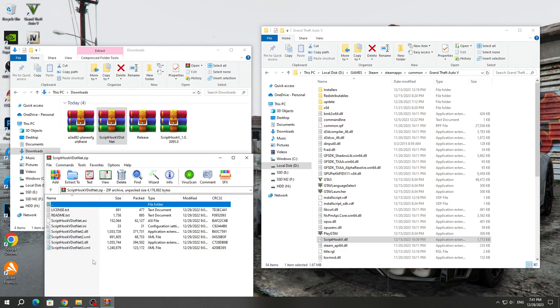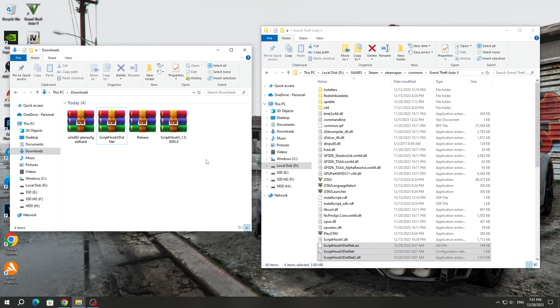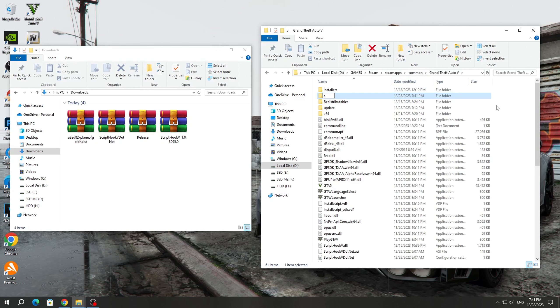Next, open the ScriptHookV.NET archive and copy all the files, except for the text ones, to the GTA 5 game folder. Create a new folder in the GTA 5 game folder called Scripts. If you already have such a folder, then you don't need to create it again.